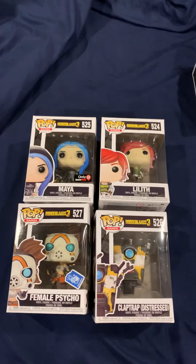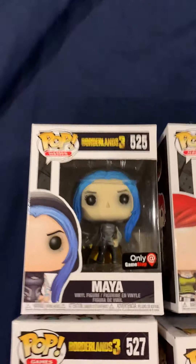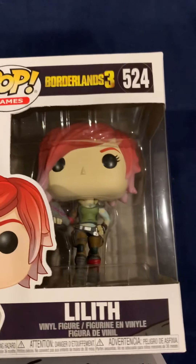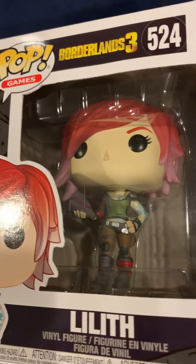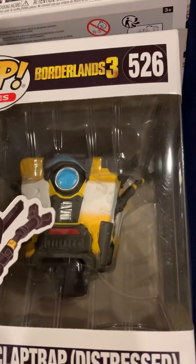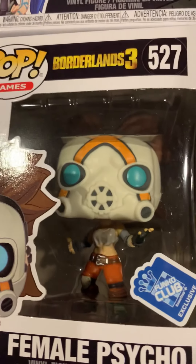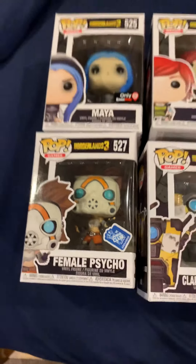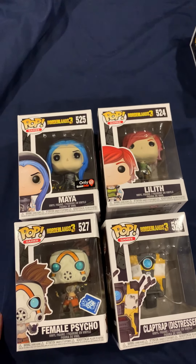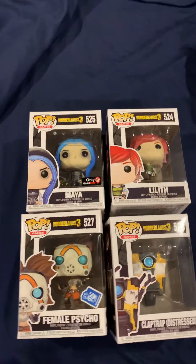So this is from this last week. I managed to get my hands on all of the new Borderlands 3 ones. So we got Maya there, we got Lilith holding the vault key, we got Claptrap in Distress, and we got the Female Psycho. The only one that I unfortunately didn't get is Maya — she does have a Glow Chase, which looks super nice. Hopefully I'll get that sometime soon.